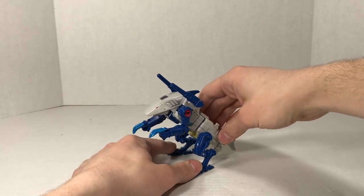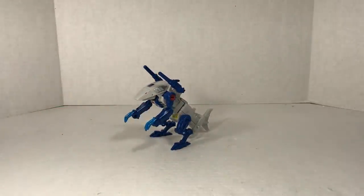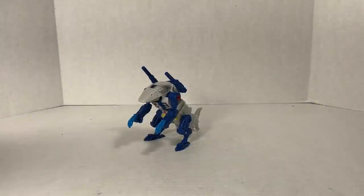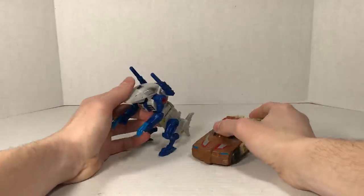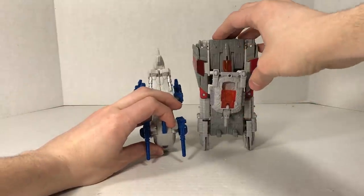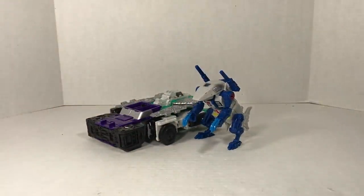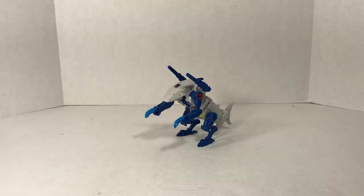Let's get into some size comparisons in his beast mode. Here he is next to Legends Class Bumblebee - you can see how he scales. Next is Deluxe Class Chromedome - he's just a little bit longer, though definitely taller. Voyager Megatron is a little bit longer. And Leader Class Six Shot. That is all I have to say on the beast mode, so let's roll right along to show off the arm, leg, and robot modes.